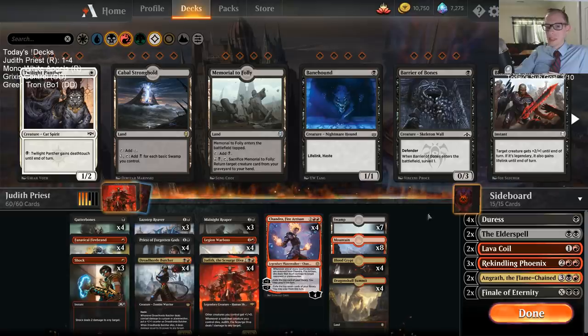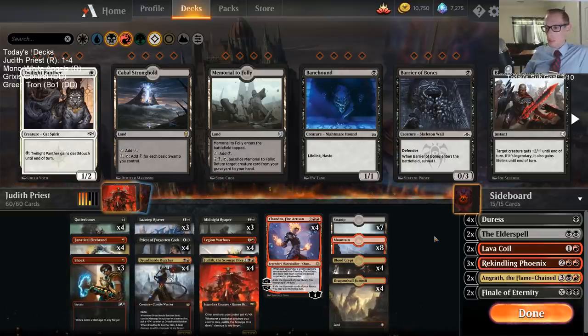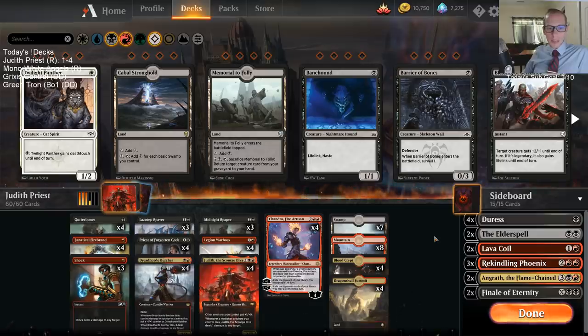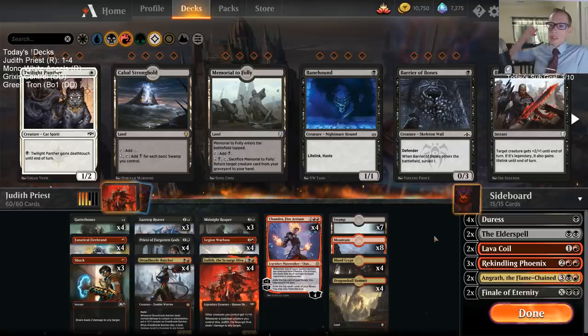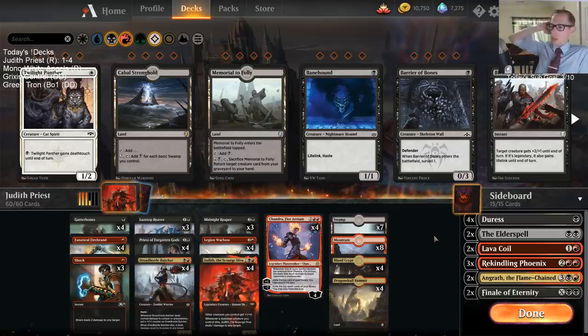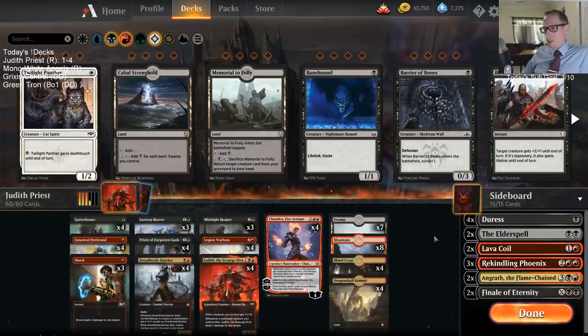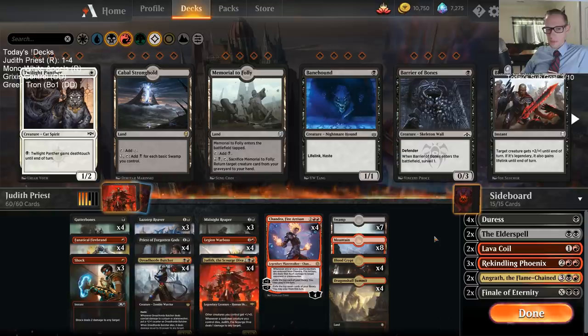Warboss is good against Teferi. Krenko is horrible against Teferi — that's the big reason to play Warboss, because there are lots of Teferis around. Warboss is also just a better card in a lot of other aspects. We went one for four. I feel like I need more Lava Coils — we're really struggling against other creature decks in particular. I was 3-0 with the deck off stream, so I really liked it and was excited to play it. But those bigger green creature decks — we were just struggling.